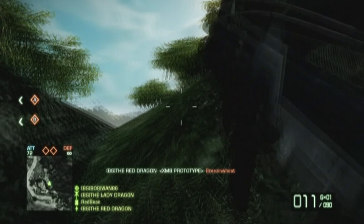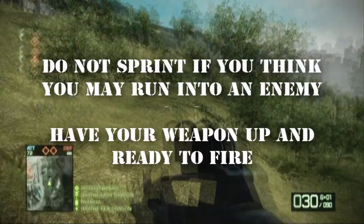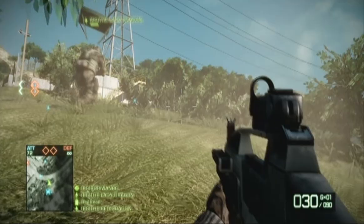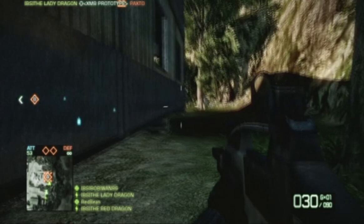One good tip for assault class: if there's anywhere you can run into an enemy, be sure that you're walking, have that gun out ready to aim, and always aim down sights. You can see I'm using the foliage for cover, moving up along the right side to get into position.